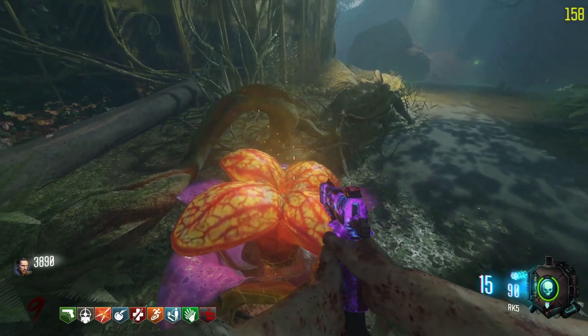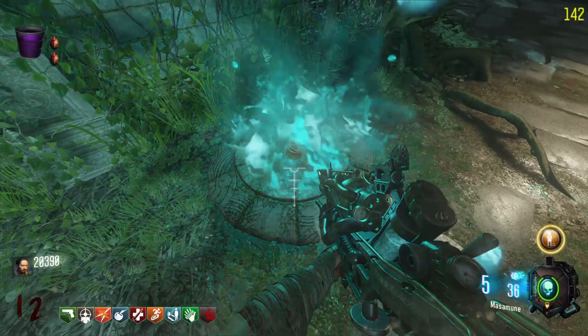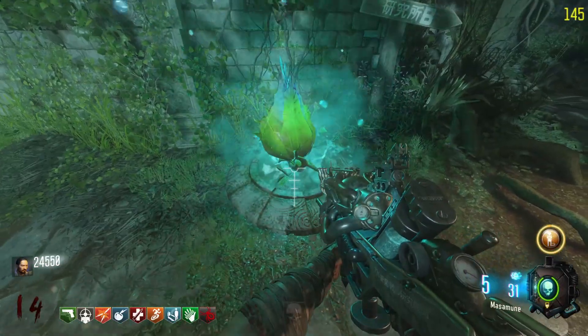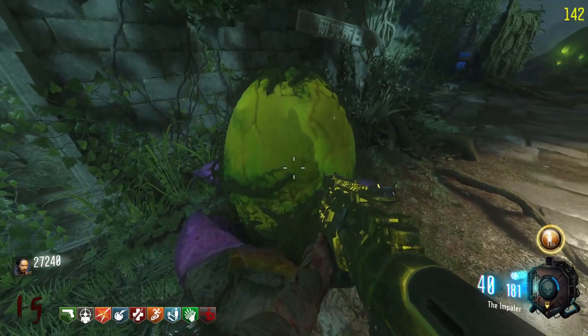If you don't water a plant but shoot it with the KT-4 every round, it'll give you a decent reward. For the blue reward plant equivalent, you need the Masamune — just shoot it with the Masamune every round instead of watering it.